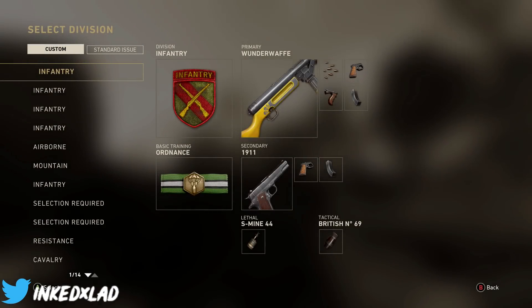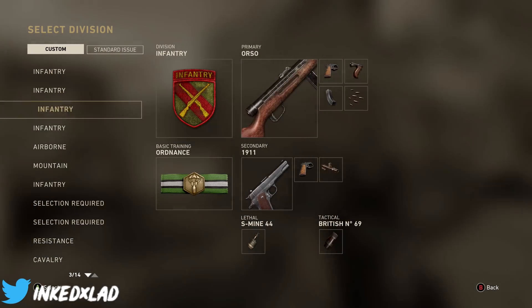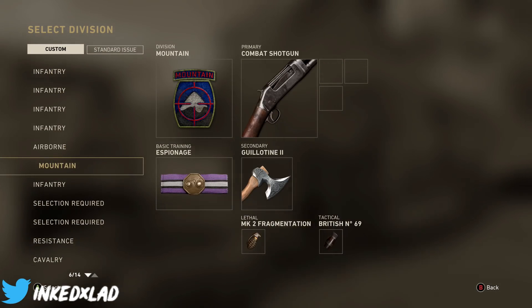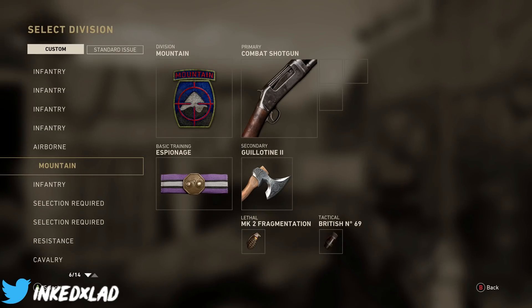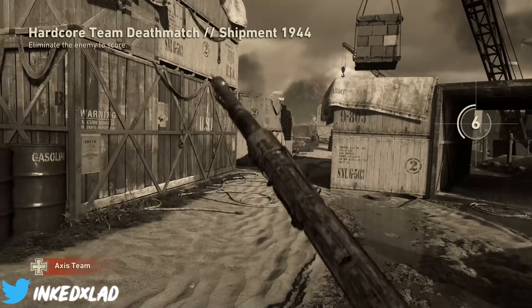Right, load in. I don't even know what class to go for. We need something with an actual grenade and the only thing we've got on here is with a shotgun. Oh no. Right, we're just going to have to go for it.